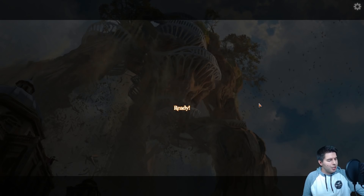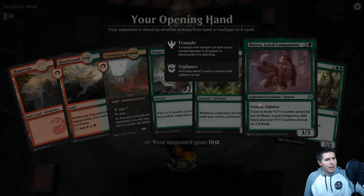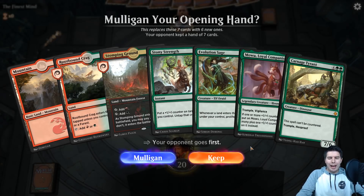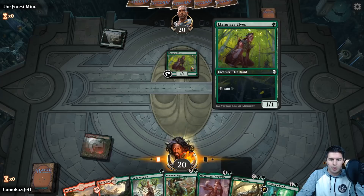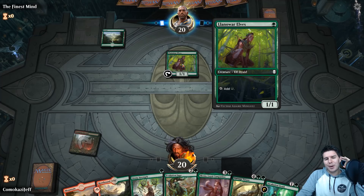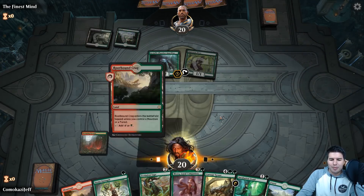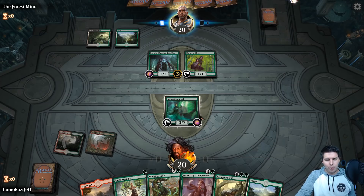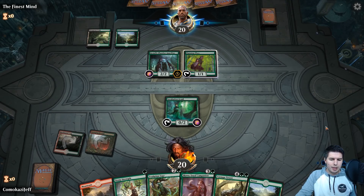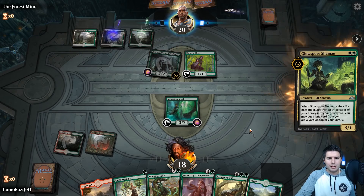I feel like this deck has a lot of synergies. I think we need to find ways to draw more cards — Vivian would help accomplish that. We have three copies of Jiyin Yangu and it works so well when it works — we just haven't had it work that well in these games. Going to keep this hand — we have Evolution Sage with counters so we can draw into ramp. Incubation Druid — pass the turn. We can Stony Strength, Evolution Sage, play a Forest and proliferate. If it survives we're in pretty good shape.